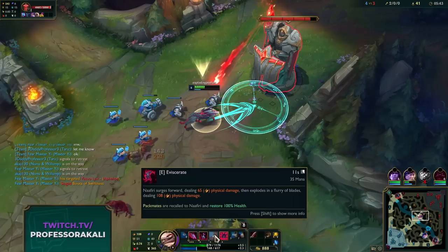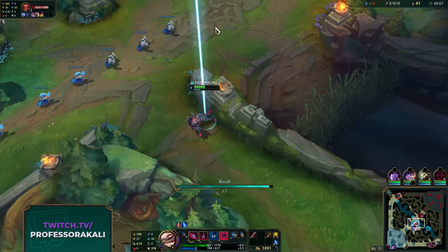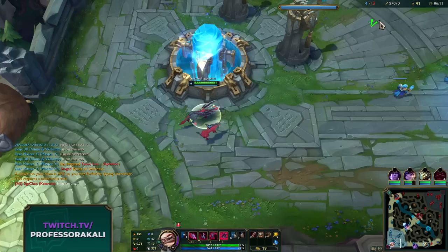Our E has two different damage hitboxes when we use it - when we land, just like Kayn's Q, except the second part where we land does way more damage, almost double. And we can use our E to jump over walls - a lot of people didn't know that. It's a pretty decent range for a dash, so it's really good.